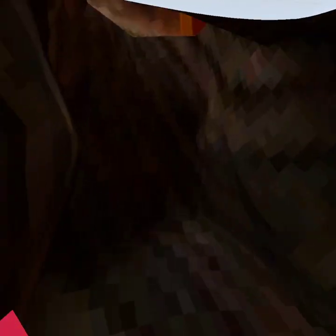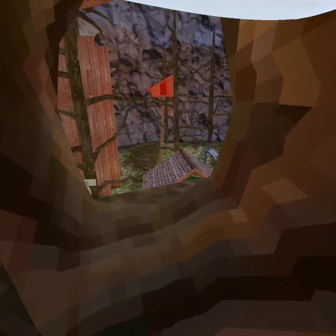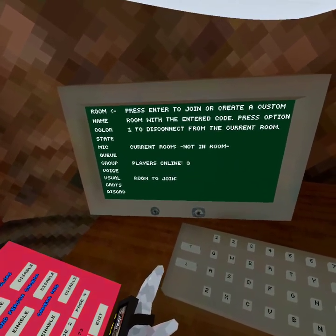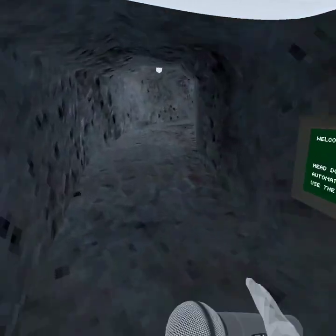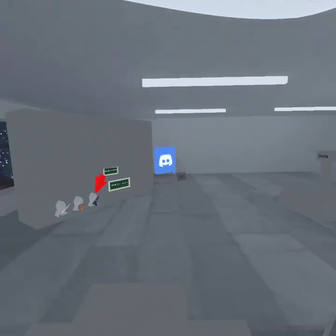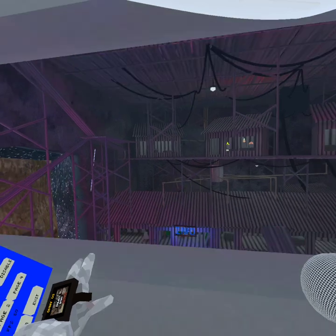It's a Gorilla Tag replica, but it gives you mods and stuff. You can go into a room with people, which is not working. It says that there's no one online right now. Because this is a replica of Gorilla Tag, but it's a little different. People can play it — I guess people just aren't on right now.